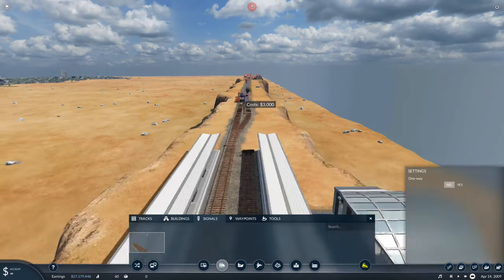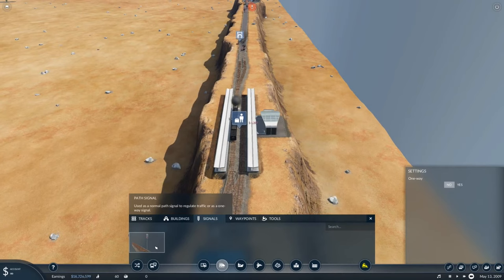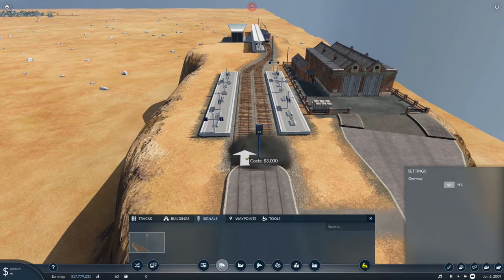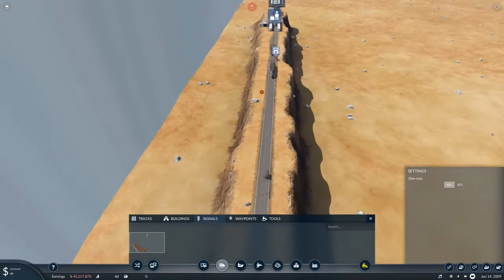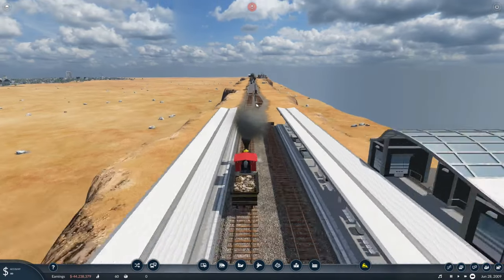The last thing to do is add signals — it's not completely required but I would recommend it since trams do this in real life. There's also a mod for tram-specific signals which I'll put in the description, but I'm using the game's default signals. Place one signal on the outbound side of the station and one on the return. Now trains can leave the station while another can roll in — just like the real-life system. You can see them travelling down the road, though there is a mod to flip which side of the road traffic drives on if needed.